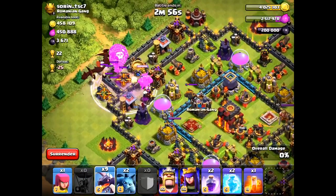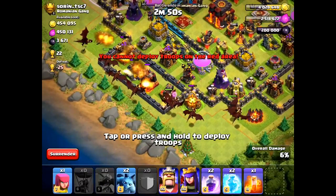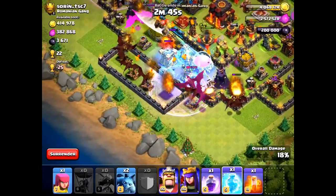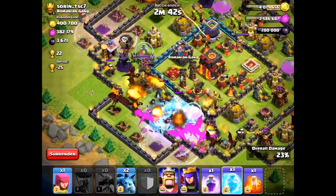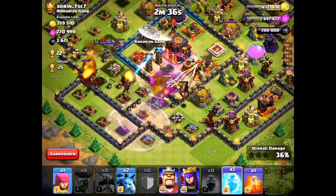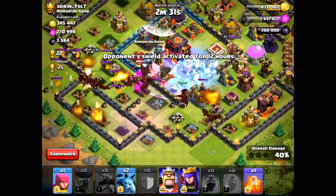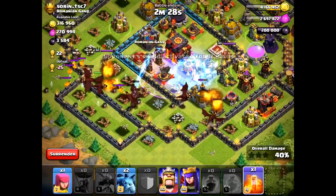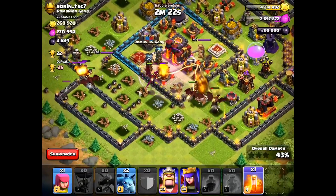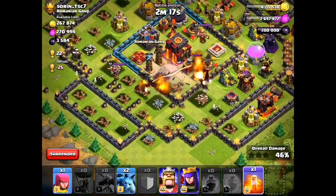In this battle I dropped my normal composition — the CC Lava Hound with balloons and raged them to take out the first air defense. I don't have my three lightning spells, so I'm relying on another rage spell with dragons. I fanned my dragons in the bottom to take out the other air defense. This is a riskier strat because if you can't take out that air defense, you're basically screwed — your dragons stall or take heavy damage. But the beauty is if you pull it off, you have two extra free spells and an extra rage spell, which comes in handy for a two-star.